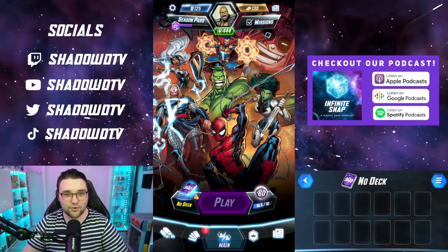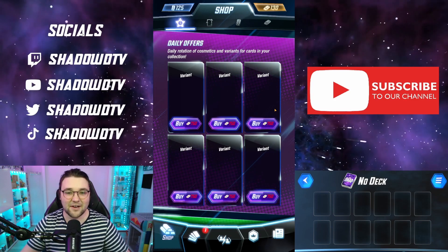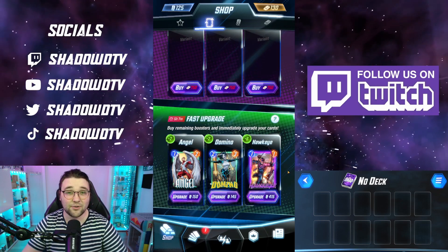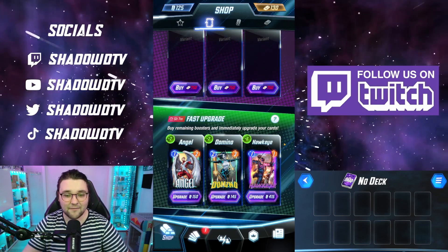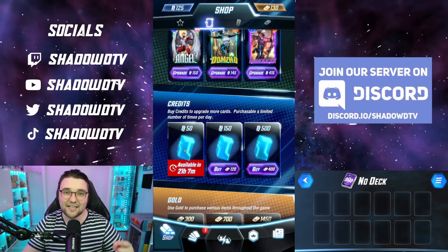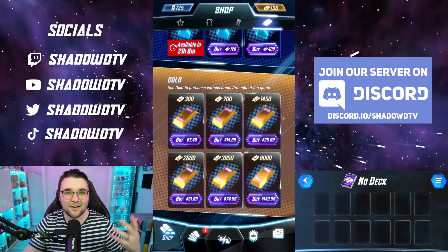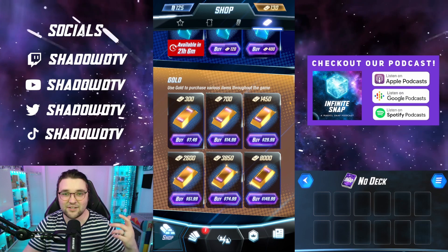The easiest way to explain this is if we go to the shop. In the shop, you can spend gold on variants — that's like your skins. Every game now has skins. Something important: these fast upgrades — you can spend credits to upgrade your cards quickly, but you want to skip this. You get free boosters and can upgrade your cards for free without spending extra credits. Here you can get 50 free credits every day, so make sure you grab that. And of course, you can spend real money on gold. Spending money is a way to level up your collection quickly, but just to start, just play and enjoy the game. It is free to play.